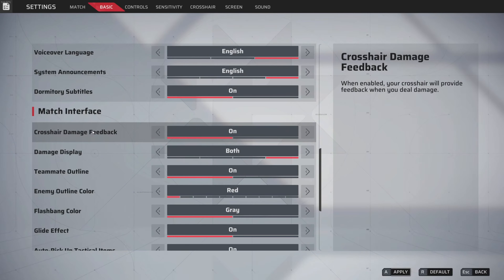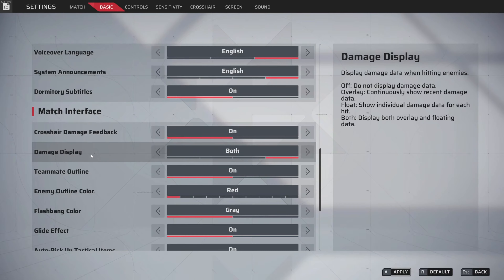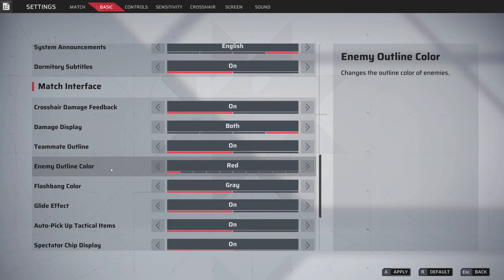Crosshair damage feedback — when enabled, your crosshair provides feedback when you deal damage. Typically you want to keep this on so you actually know when you tag an enemy. I wouldn't recommend turning this off because it's information you lose in the middle of battle. For damage display, keep it on — it shows your damage data after a round, like in demolition. It doesn't affect gameplay at all but it's nice to know how you did that round.